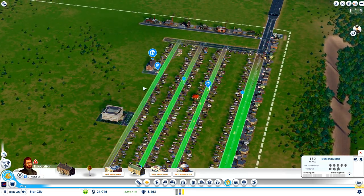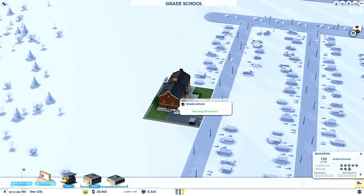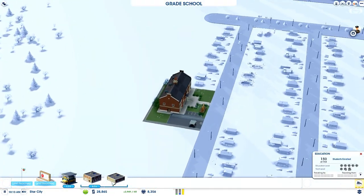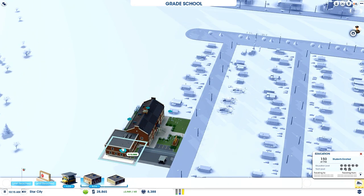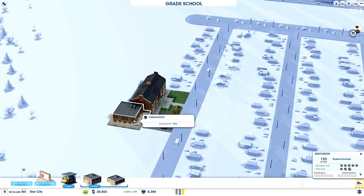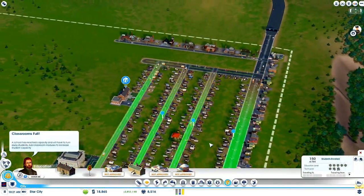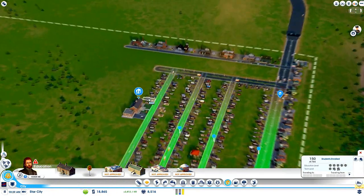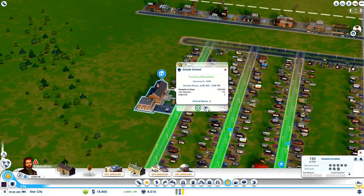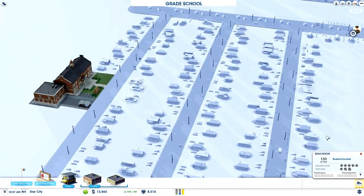The school is already at maximum capacity. I think I'm going to have to fork out on some upgrades already. Let's start off with a ground floor classroom just there. Hopefully that will be fine for now — if I need to, I can drop another one on top. Education in my experience is the key in SimCity. I think they could do with another bus as well, so let's drop another bus stop in. Kids love them school buses.